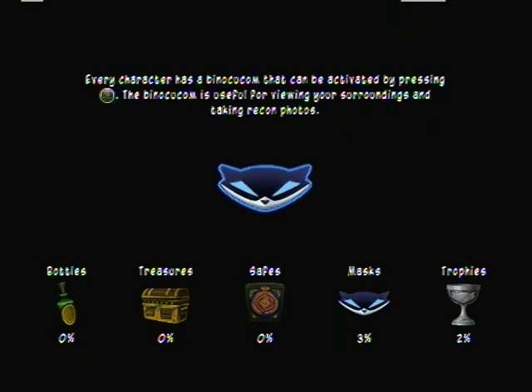Every character has a binocular that can be activated by pressing R3. The binocular is useful for viewing your surroundings and taking recon photos. I'm at 2% trophies and 3% masks, and 0% with everything else. Okay, it's one loading.